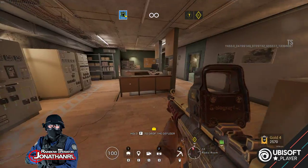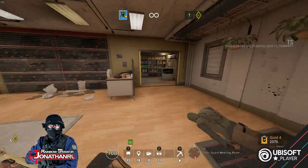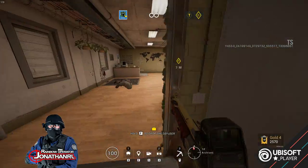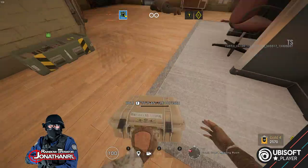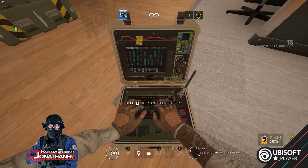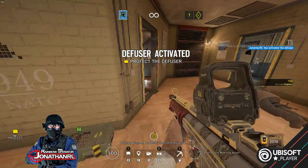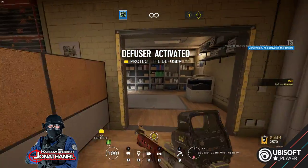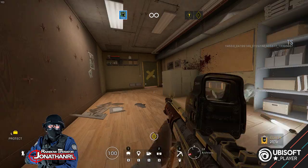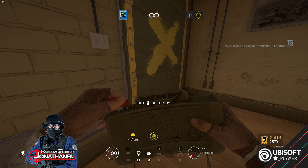I'm so used to this place being in a different manner — this is of course the canal rework map. So we're gonna plant the defuser. We actually have our claymore there. We're going to keep our eyes open, and we can place a claymore here as well. Let's do that.